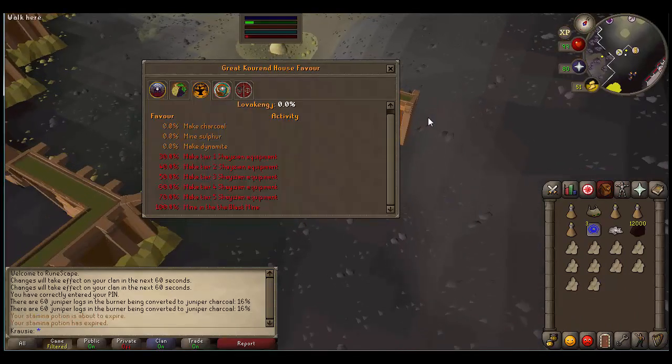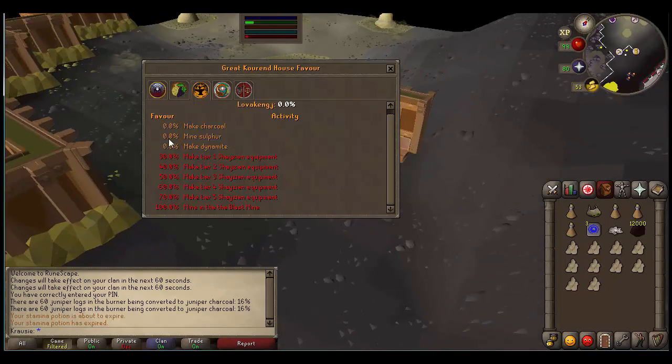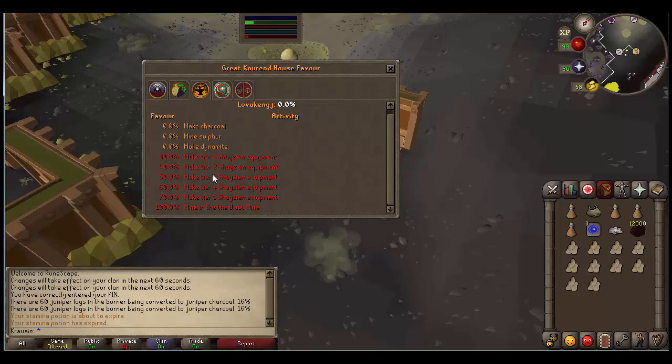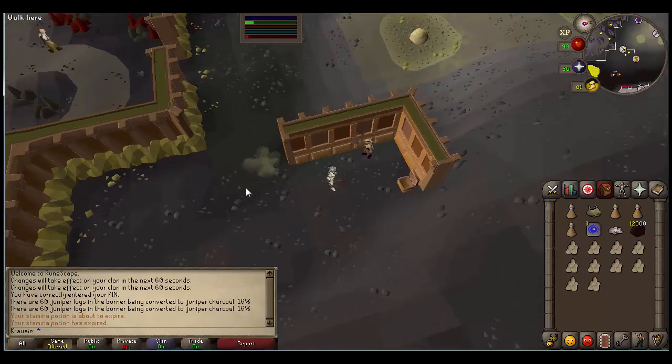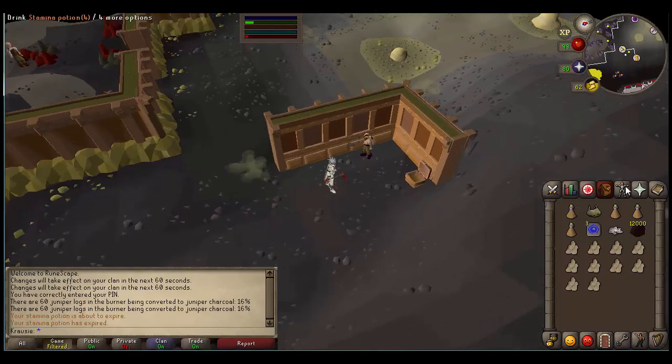We're here at the mines, but before we get started I should mention that you can make armor for favor points — but realistically you're probably here to blast mine, so there's not really a reason to waste your time making armor when you can just prepare for blast mining while gaining favor at the same time. It seems lossless because you have to make dynamite eventually anyway, so you might as well make 100% favor worth through that route.